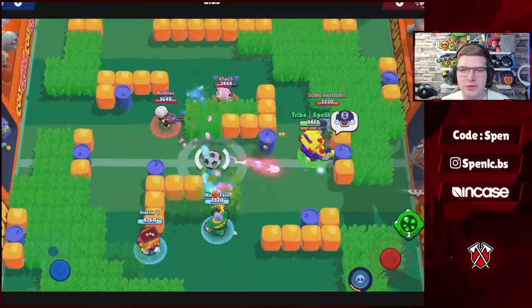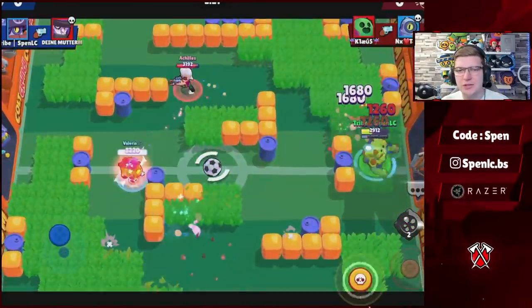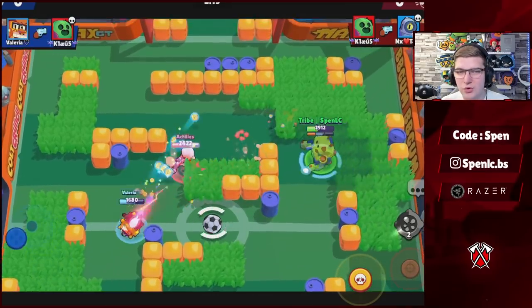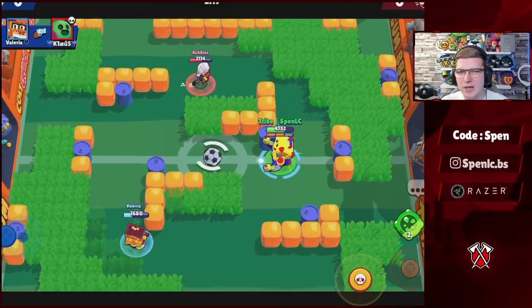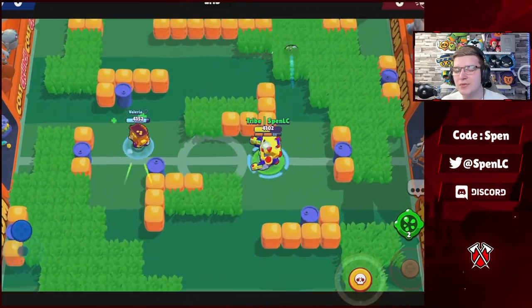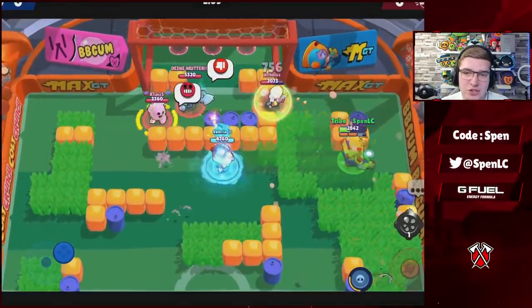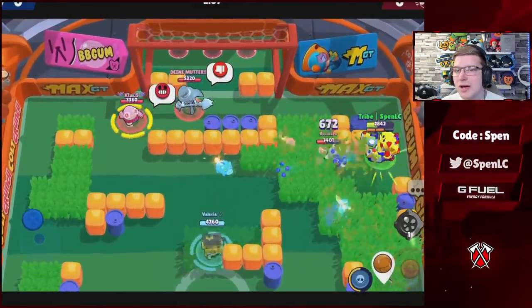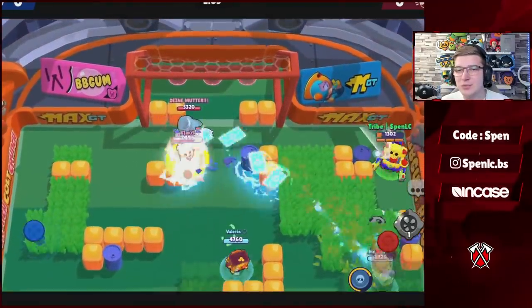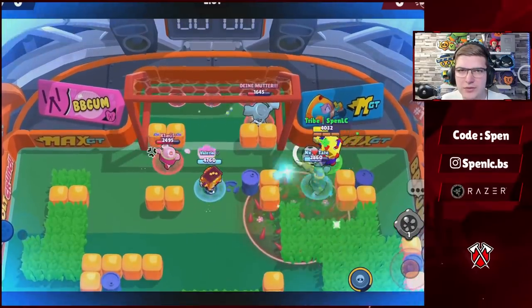Next is Darryl. There's no debate — Hoops is by far the better star power. For gadgets it comes down to personal preference: I use Rolling Reload because I don't get my super too often with Darryl right now, so I just want his super as much as possible. But his other gadget is actually really good as well — it helps you slow down enemies, get closer to them, and deal as much damage as possible. It depends on your play style.